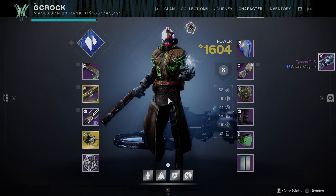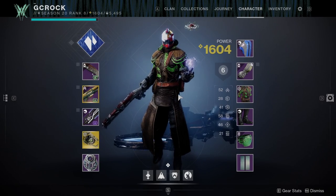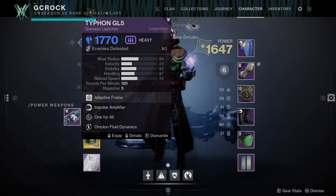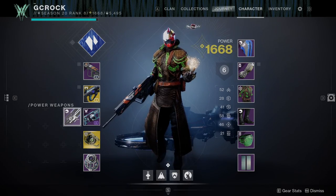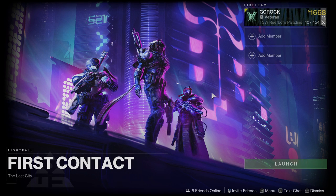Currently on my character, you can see my power level is 1604 — it's not been touched yet on the new campaign. But I'm able to equip those weapons now at a higher power level. With all three of those equipped, it puts my power level up to 1668, which is a huge boost already. With the weapons equipped, I am now ready to start my grind.